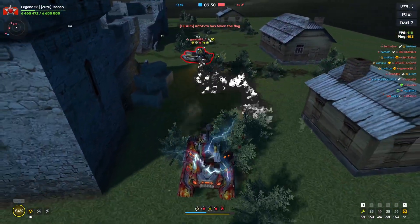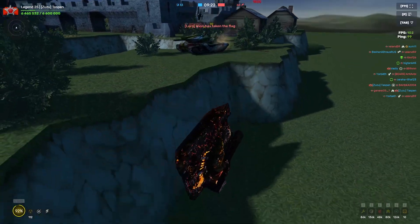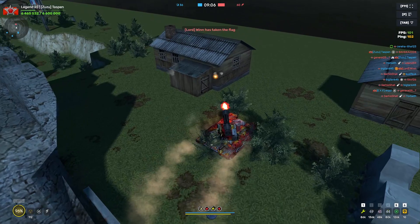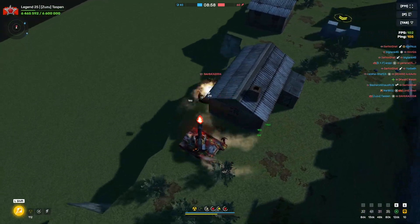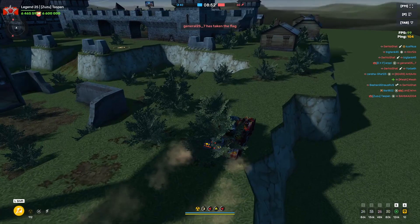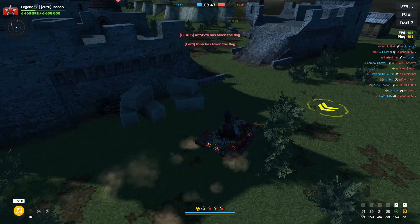Of course the one guy I see has protection against me, and he also has Pulsar Firebird. Firebird is already broken enough — Tanki has to nerf Firebird soon, right? There's just no way it's going to be this good forever. Firebird is by far the best turret in the game. The only downside is that everyone uses protection against you, but even then it's still really, really good.